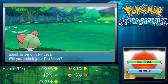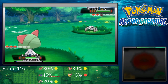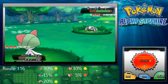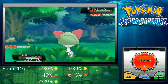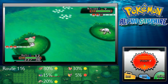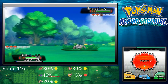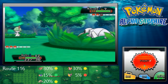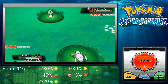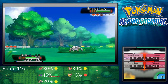And a Nincada — we haven't seen Nincada yet. Nincada is actually a pretty interesting Pokemon. It can evolve into Ninjask, and if you have a spare slot in your party and a Pokeball in your bag, it will also create Shedinja — a Bug-Ghost-type Pokemon with only 1 HP. Ninjask is very fast and hits hard, but Shedinja only loses HP to moves that are super effective against it, thanks to its ability Wonder Guard. It's a bit of a gimmick Pokemon, but if you really want to use it, be my guest.